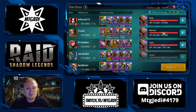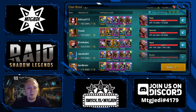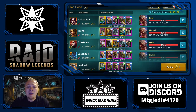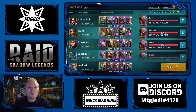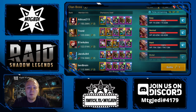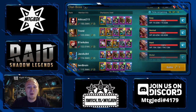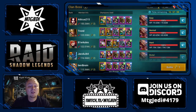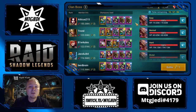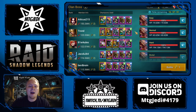For the clan boss team, a lot of people use a very similar team with the double maneaters. To go one step further, a lot of people use the double maneater, seeker, painkeeper plus one damage dealer, which is known as the Bat Eater composition. If you have a different clan boss team, you can still use these ideas and concepts to set up the AI on your team.